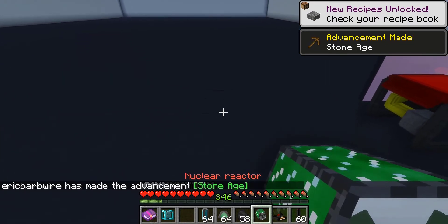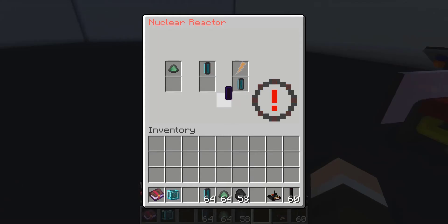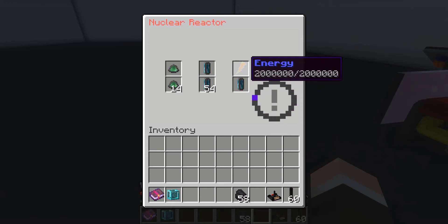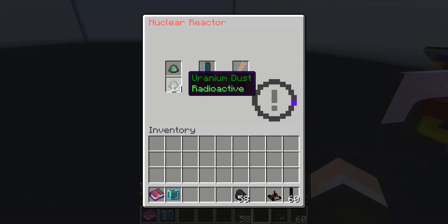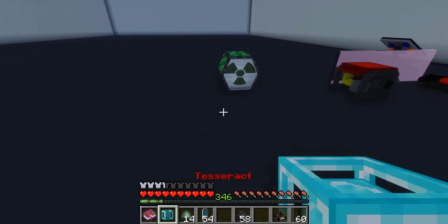Here we can go ahead and place our nuclear reactor. It actually looks really nice with the space resource pack. We got a spot to insert our coolant cells and a spot to input our uranium dust. Once that's done, you can see the nuclear reactor is at work — the coolant cells get drained over time while the energy is at max output. It'll keep operating until the coolant cells or uranium dust runs out.